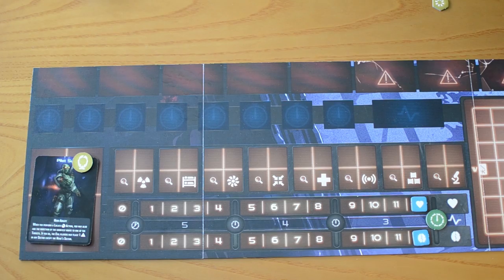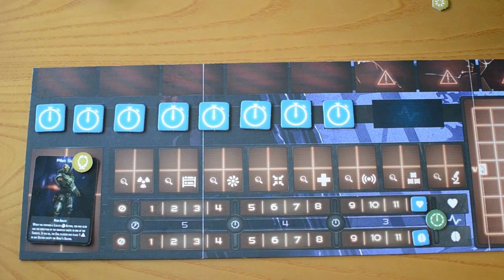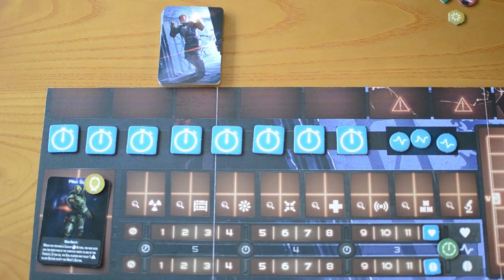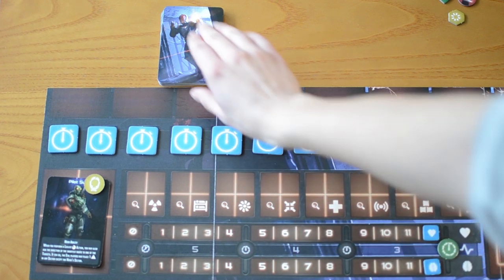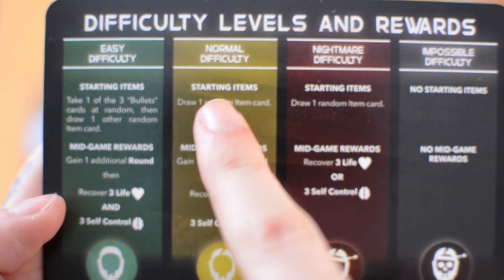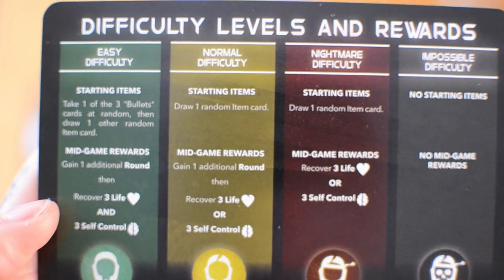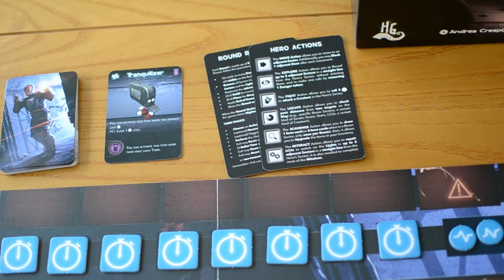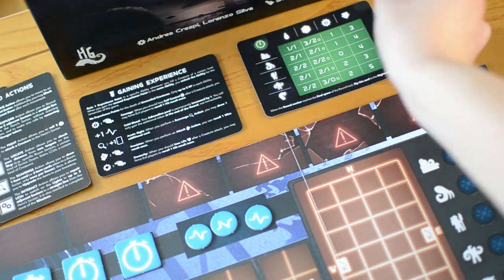Each round has eight turns and you place one turn token on each of these eight spaces. Here you place three adrenaline tokens as the hero's starting adrenaline pool. The hero receives the item deck, places it face down, and draws the starting items as determined by the chosen difficulty level and reads their effects aloud. The hero also takes the reference cards and the creature stats card is placed with the regular or green side facing up.